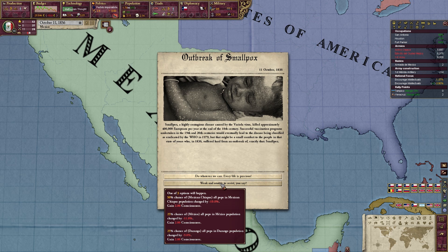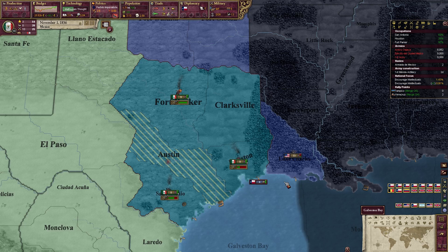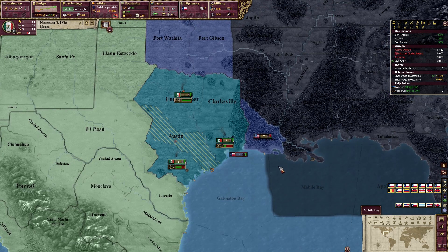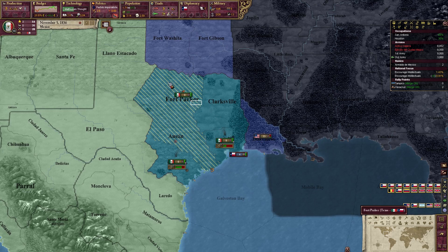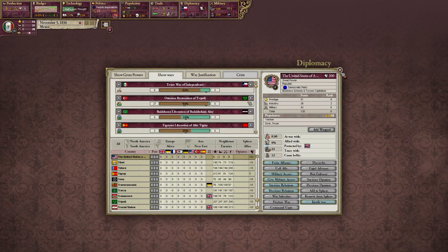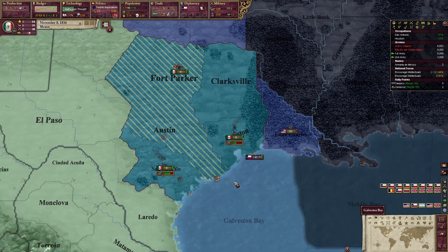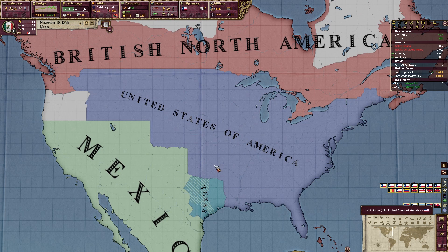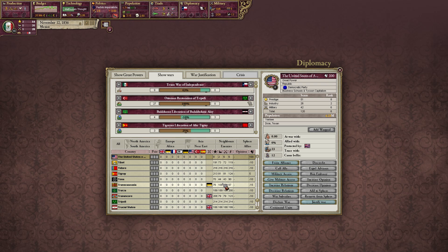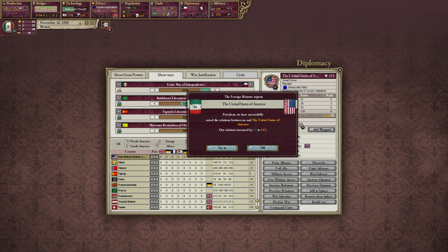Outbreak of smallpox — do whatever we can, of course. The only scary thing about playing Mexico is I see the United States, right? They have four times as many pops as I do. And the whole invasion of Texas thing, you know, historically led to a counter-invasion on the part of the United States. So I don't know how this looks — let's increase our relations.